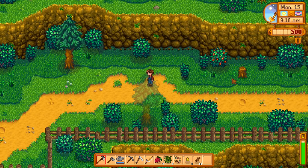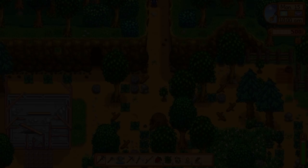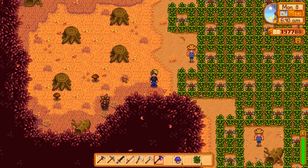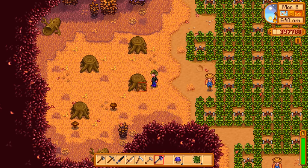The typical forage items you pick up around the world — the leeks, the salmon berries — they give you seven experience each, along with the truffles that pigs can drop. Trees give you better: they give you 12 experience by the time you chop them down. The last way to get foraging experience is to grow wild seeds. The best way is to chop these bigger stumps — they give you hardwood and 25 experience each, which is more than the 12 from trees or the seven from regular forageables.